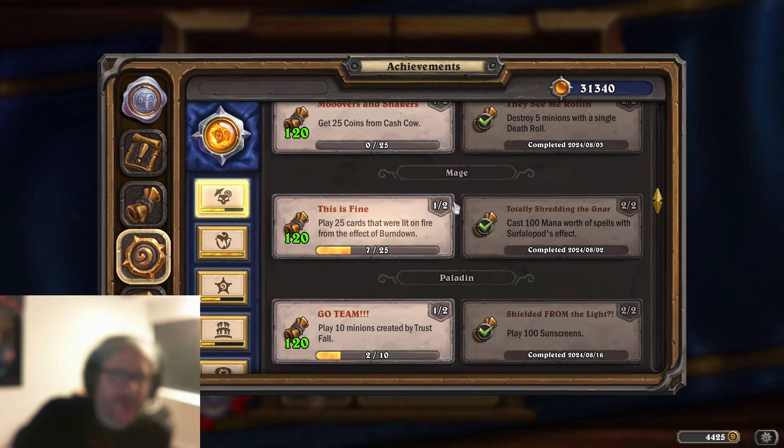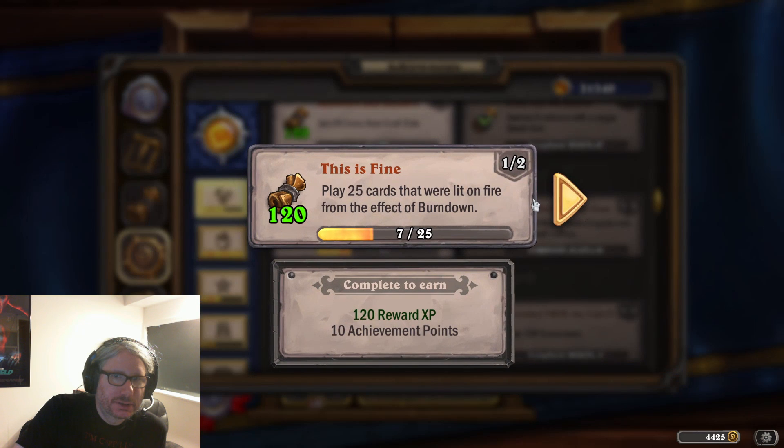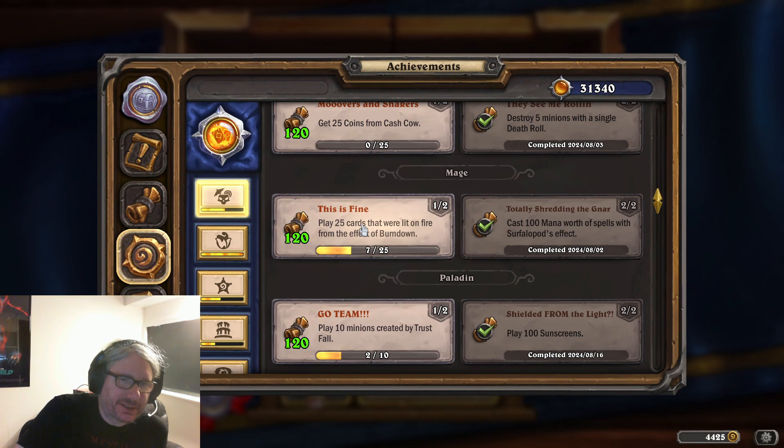Okay Mage, this is fine. Play 25 cards that were lit on fire from the effect of Burndown, and then up to 50. You can see I've already got seven — I forgot to film the intro before I did the game, so spoiler alert: I got seven casts. But let's talk about the core of the deck.